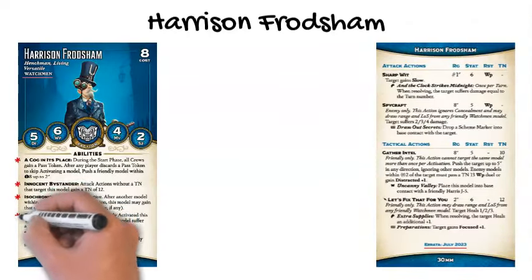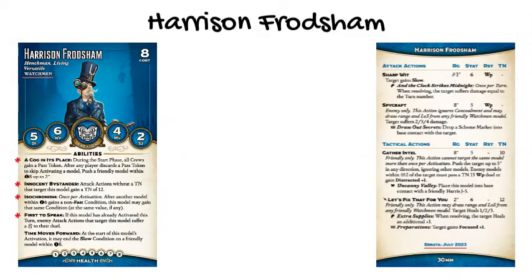First to Speak is another ability that makes Harrison harder to attack. Enemy attack actions that target him have a negative modifier if Harrison has already activated this turn. This means you may want to activate Harrison first among your models if you think your opponent is in a position to attack him, forcing them to flip two cards and take the lower of the two. Review video 104 for more details about positive and negative modifiers.